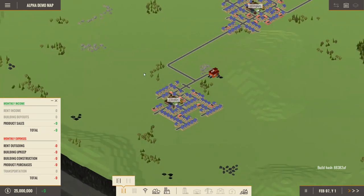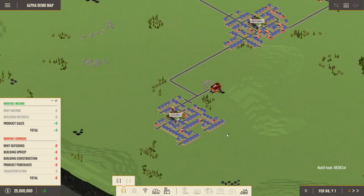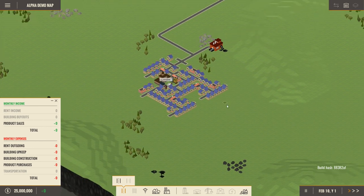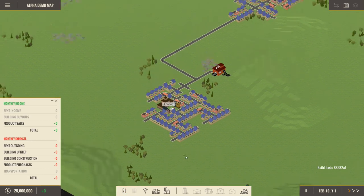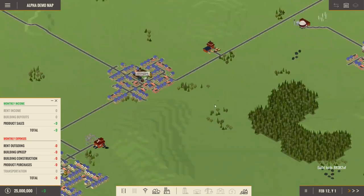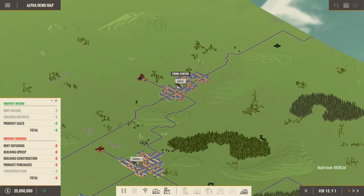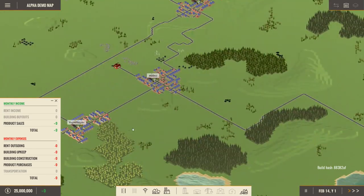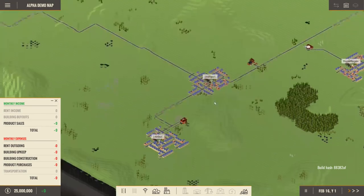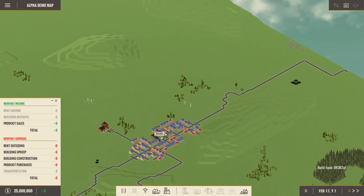Everything you're seeing right now in the game is definitely not the final version — anything can change at any point in time, so take everything I tell you with a grain of salt because some of these things may not be accurate later on. So where do we want to start? We've got Berlin, Madrid, Copenhagen, Stuttgart, and London — why don't we start up in Berlin.